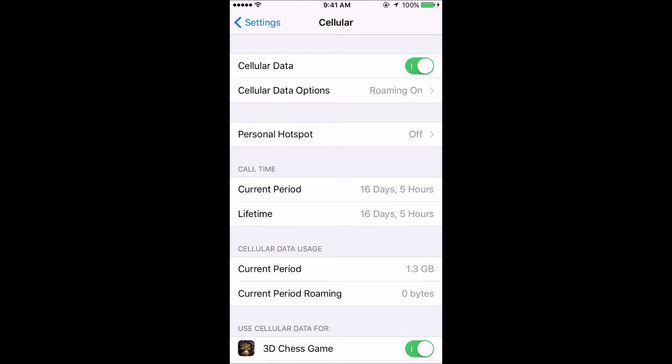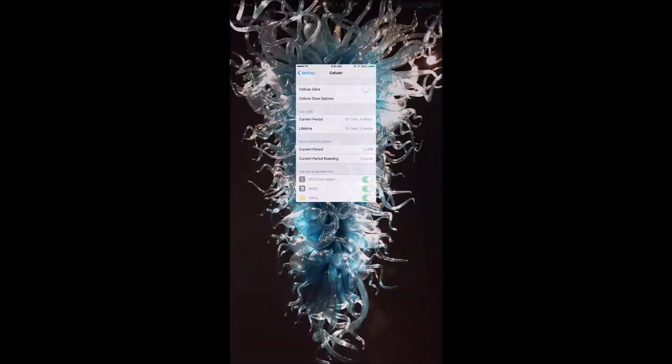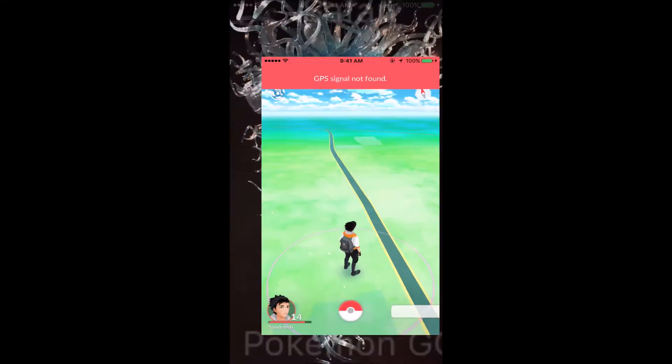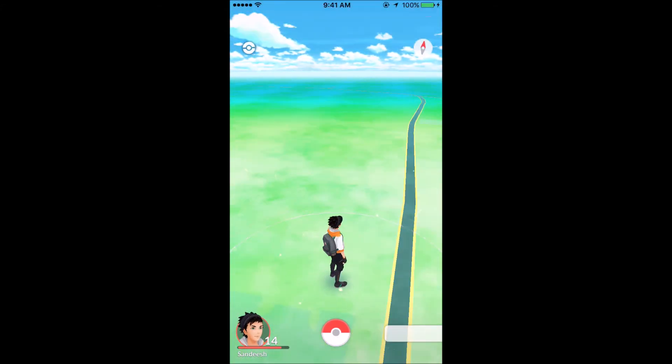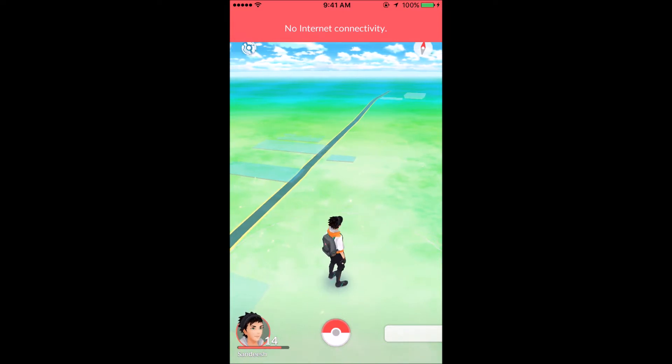All you have to do is keep on switching the cellular data off and on. For example, here I'm switching it off and going back to the Pokemon Go app. I'll wait for a moment — as you can see, it shows no internet activity, and somehow my GPS signal is showing some other place because the app is not working without internet.